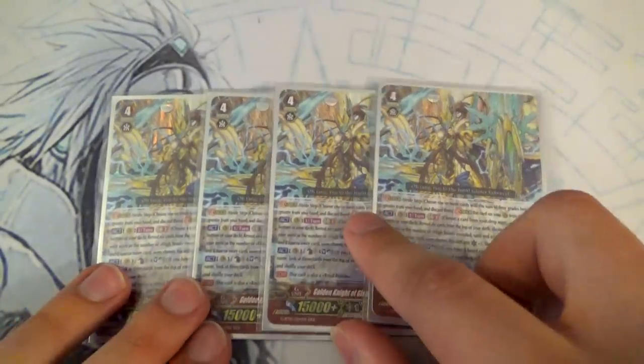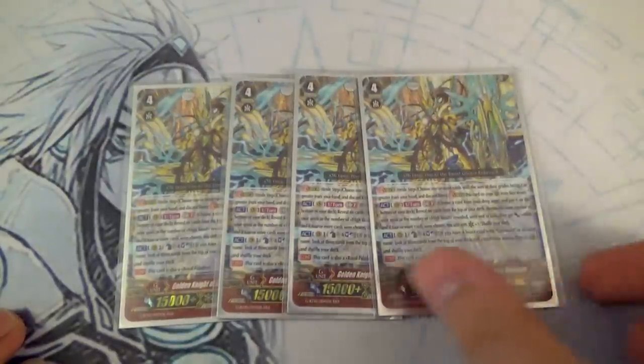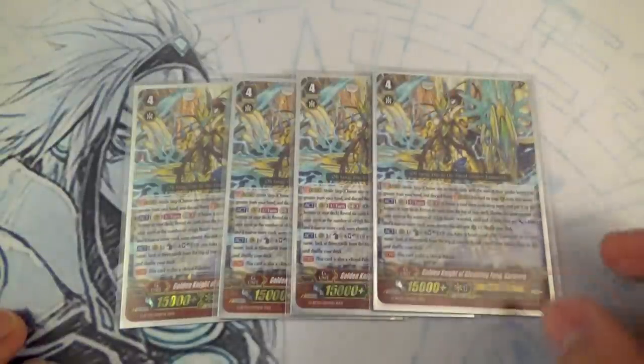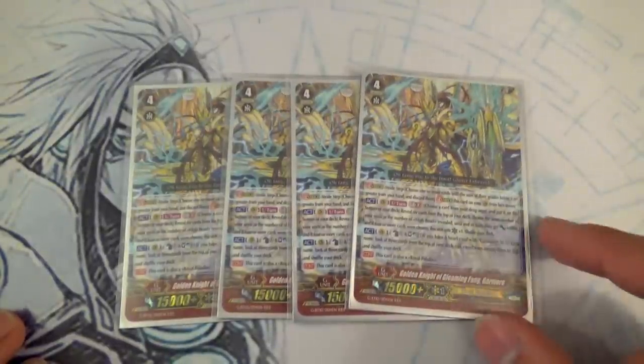We're running 4 copies of our main G unit — if you stride into anything else it means you're terrible at this game. Garmore's skill is GB2: put a card from your drop zone to the bottom of your deck, look at the top 6, and for each high beast give a different unit plus 4k. If you see 4 high beasts he gets a crit, but that's not important. The important skill is Counterblast 1, Soul Blast 1 — if you have a heart with Garmore, look at the top 3, call 1, put the rest back and shuffle your deck. It's not once per turn — you just keep doing that, max out your counterblast, and use Brennius to unflip them. That's how you make loops.